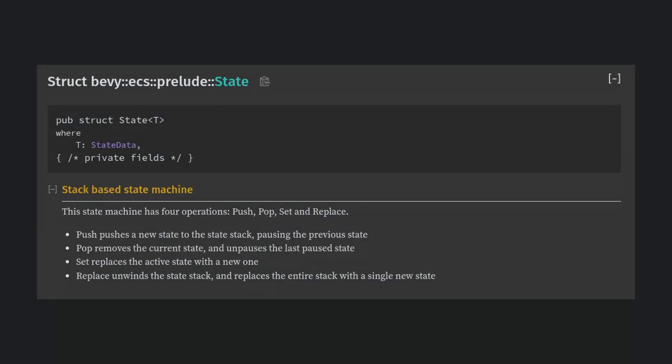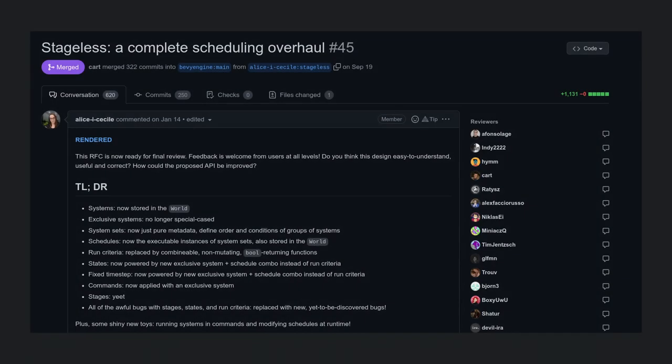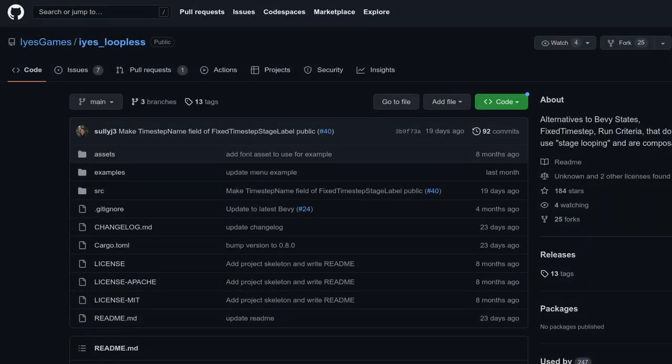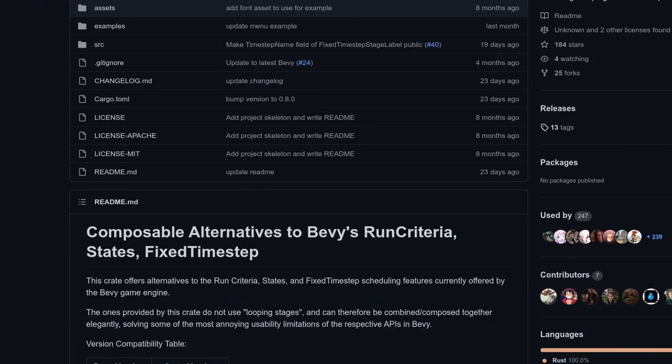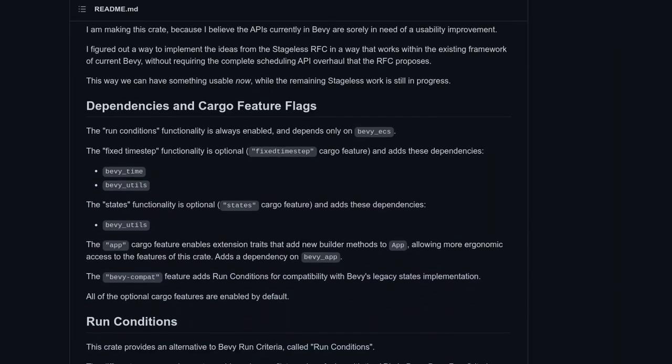Next up, let's make a main menu for the game. To do this, we'll use states in Bevy. States let us decide which set of systems should be running at a given time. For example, we don't want targets moving when the game is paused or on the main menu, so we just won't run that system in those states. I should point out that states are one of the weaker parts of Bevy in its current version, and there's an RFC discussing ways to improve them. Specifically, they don't work well with things like fixed timestep, and they also don't work with stages. There's a popular Bevy plugin called IES Loopless which implements the Stageless RFC for the current version of Bevy, and gives you a slightly different way to achieve these goals with less limitations.